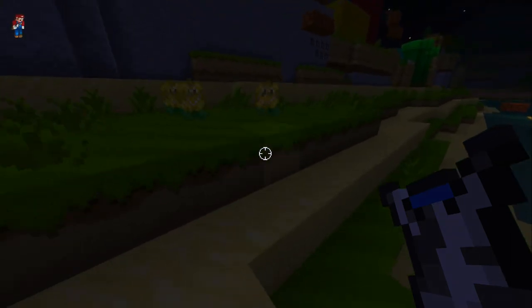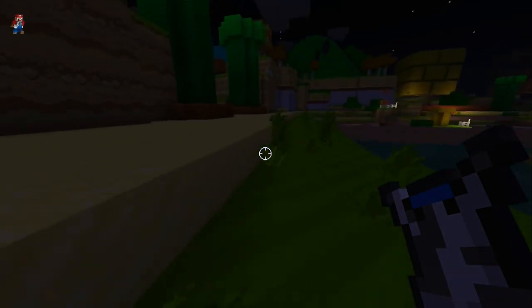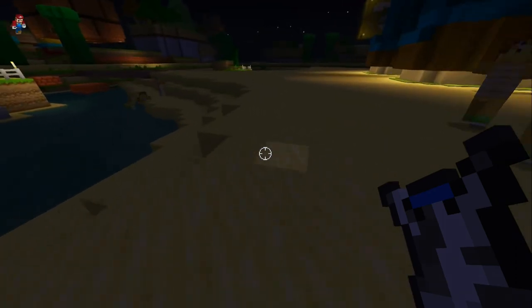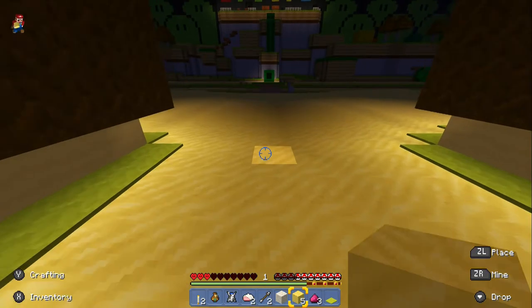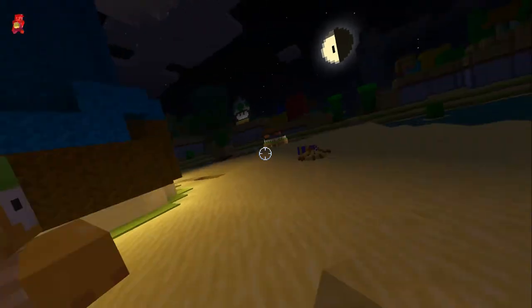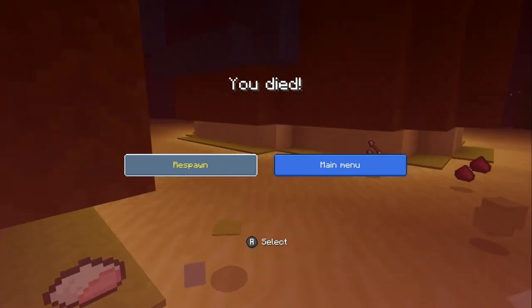Oh my gosh — where did that creeper come from? He's a baby creeper! Oh, let me go back to Mario's shoe. You better jump over that spider, Mario — prepare to jump! Yeah, good job. Oh no, you don't! Where's the hole? Where is the hole? I had a hole in this shoe somewhere. Okay, this is crazy — oh snap, oh snap, oh snap, oh no!